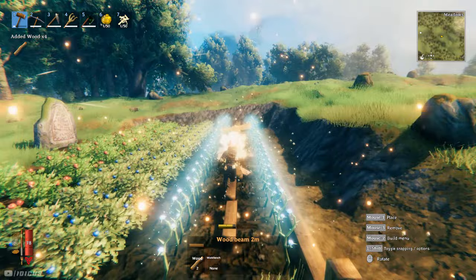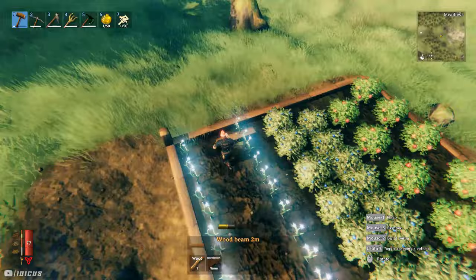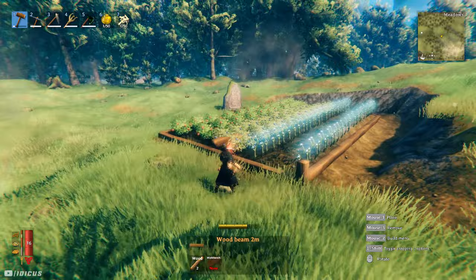So I've set up this farm you see on screen that currently grows raspberries, blueberries, and thistle — it'll probably be in the thumbnail of this video. This is achievable in a solo world or a server that you own or have control of. I wish you could naturally plant items like this, but if you're still interested in getting something like this for your own world, I'll show you how that's done at the end of this video.